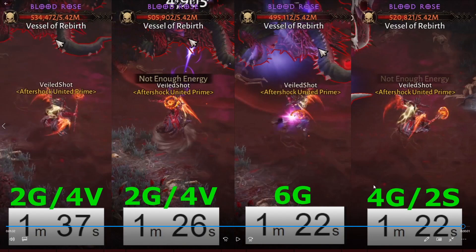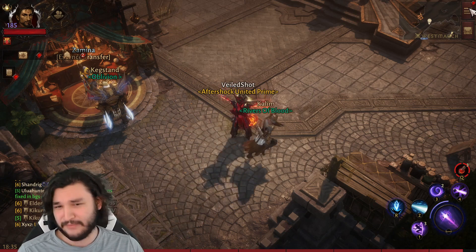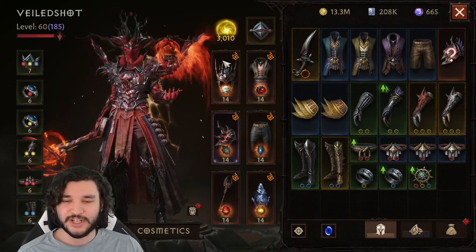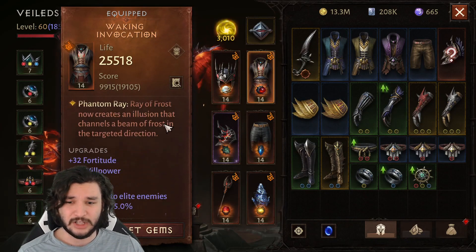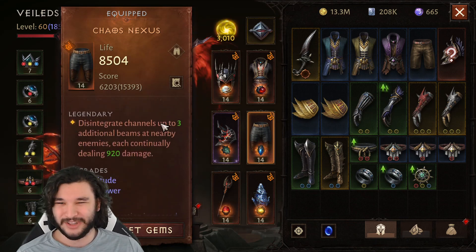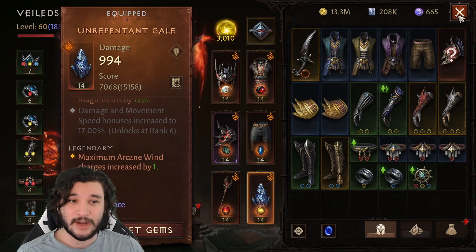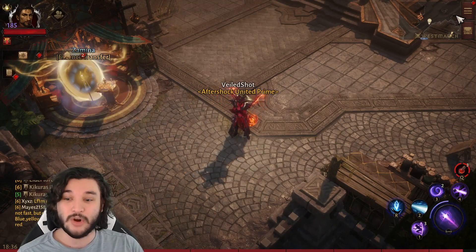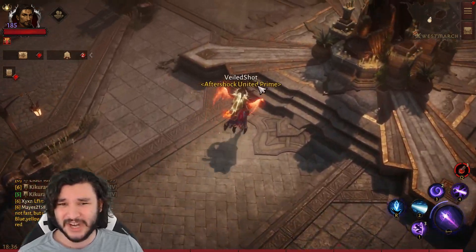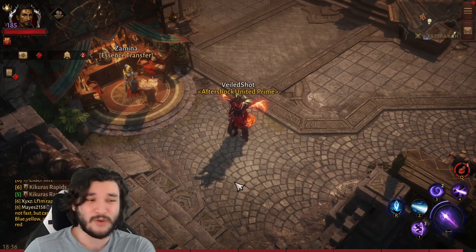For the standard dungeon and damage build, we're running Disintegrate, Arcane Wind, Ray of Frost, and Teleport with Magic Missile. Legendary items are Mask of Illusions, Waking Invocation (creates a clone doing a Ray of Frost beam), Searing Judgment (makes Disintegrate burn with fire), Chaos Nexus (gives Disintegrate some AoE), Wind Shaper (turns Arcane Wind into a tornado), and Unrepentant Gale (two charges). This build was used for three of the clips.